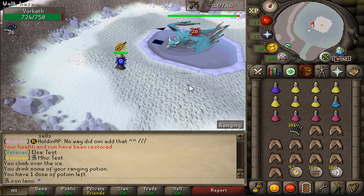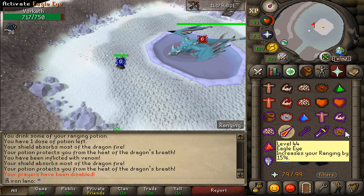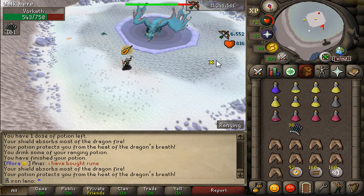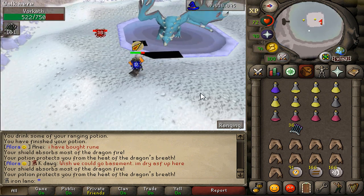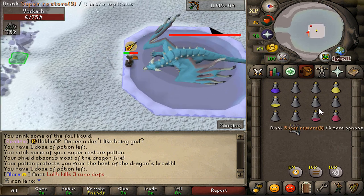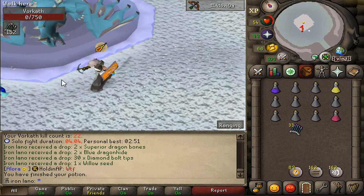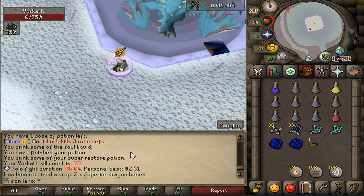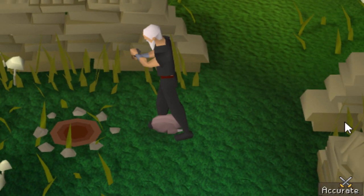We're roaming the world of Vorkath again. We still need the Vorkath helm — Zora hasn't blessed us with drops so maybe Vorkath will be a bit better. Look at that little crab hunting us — eat this, you're going down! That was way too close. We somehow managed to get the KC. The supplies required to get one Vorkath KC as an iron man is just a joke. KC 22 — still no hat.